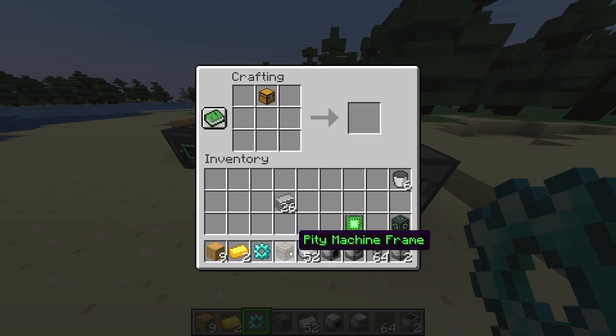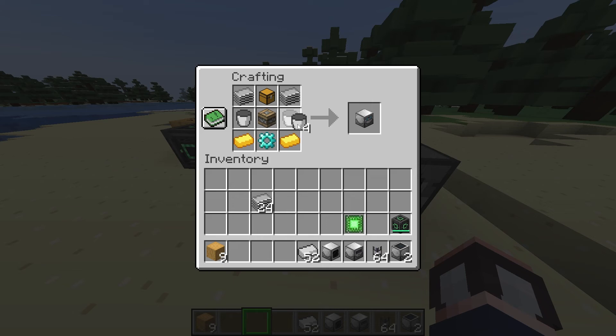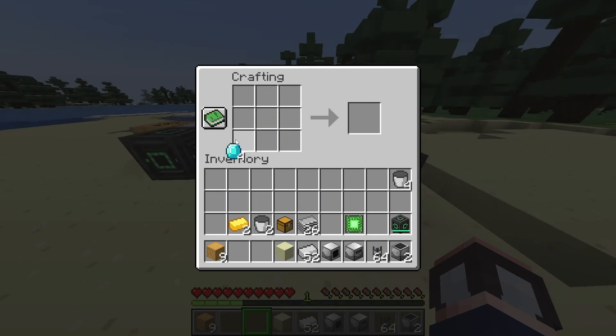Once you have that plastic, you're finally ready to create the dissolution chamber, which is a crafting block used to create new frames, machine add-ons, tools, and so much more. To craft it, use this recipe. To get the diamond gears, you're going to make them the same way as the iron gear — with four diamonds placed in a circle in a crafting table.